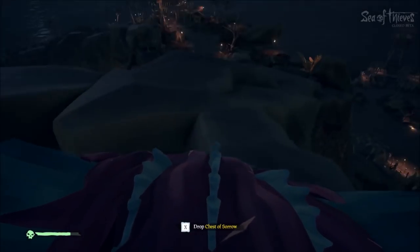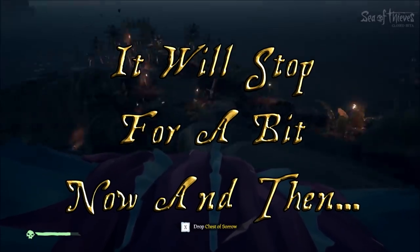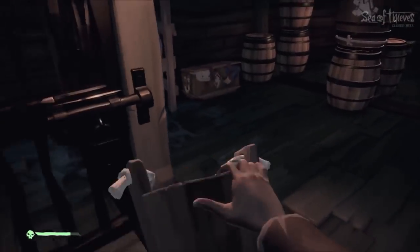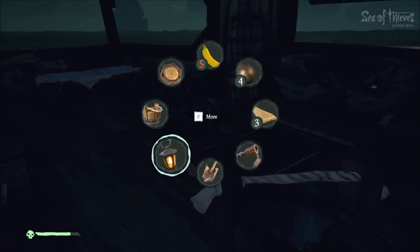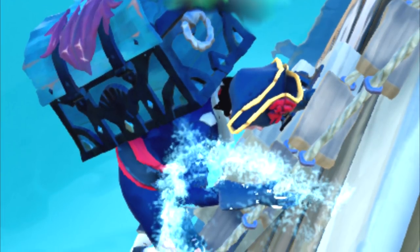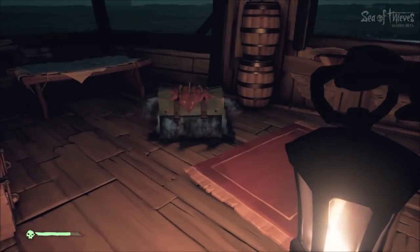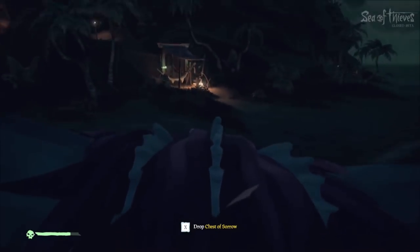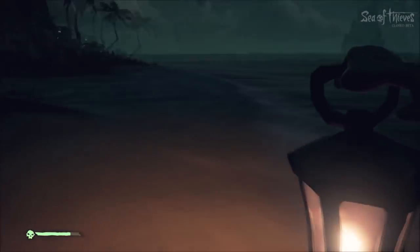First side note: the Chest of Sorrows. This thing is a depressed chest — it's got a curse on it and it cries. There is no way to subside it, it just cries. And it will sink your ship by flooding it. So you need to bail water constantly. As a solo person, this is kind of difficult. One trick you can do is put it on your back, grab the chest, and go hang off the ladder on the side of your ship — it will cry into the ocean instead of onto your ship. Or you can just bail water like crazy for a few minutes until it stops. But it is a very high valued chest, so it's kind of worth the trouble. Also a quick pro tip: leave it on the beach until you're ready to go and it'll just cry onto the beach.